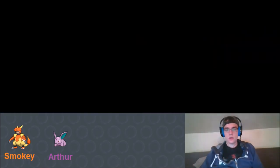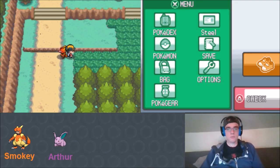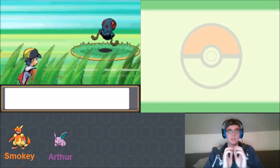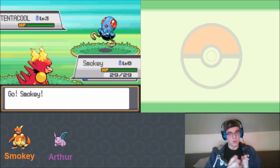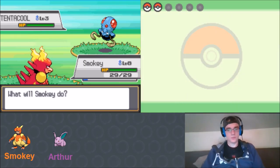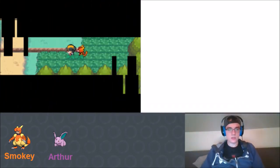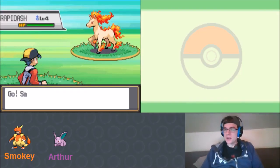We put Smoky out front since he can handle most things, even Tentacool. We have enough Pokéballs so we go for it. Our first encounter is a Tentacool. We haven't seen anything worse than Tentacool - a Water type would actually be useful - but we decide to use our second chance. Our second encounter is a Rapidash! Probably should have kept Tentacool but Rapidash is so powerful.